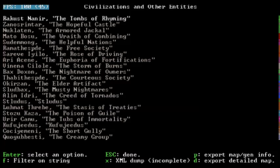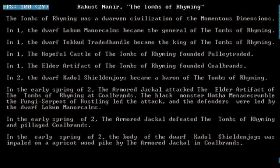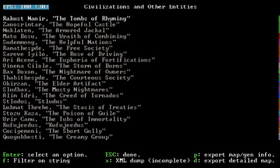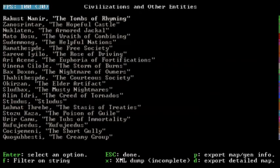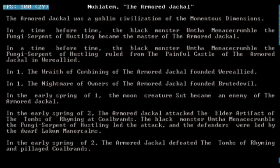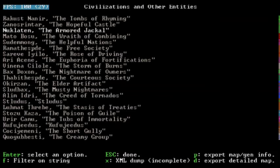Before I actually began my fort, I wanted to take a look at some of the legends of the world — the history of the world. If we take a look at the different civilizations, first we have our civilization: the Tombs of Rhyming. Our king's name is Teked Traded Handel — King Teked of the Tombs of Rhyming. In year one, we founded Pulley Traded and Coal Brands, which are our two fortresses to date. The Armored Jackal is the name of the Goblin civilization.